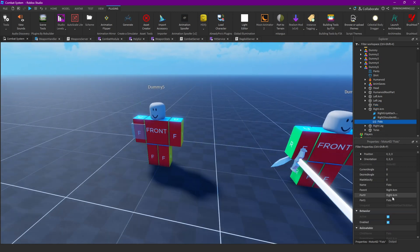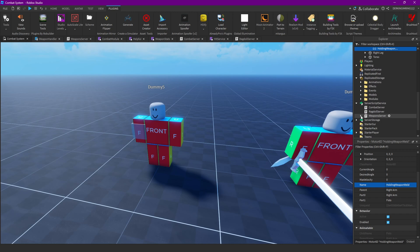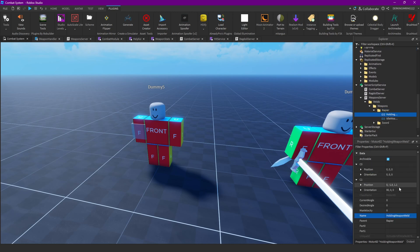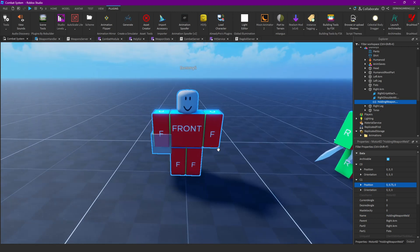This is our holding weapon weld, just like in here — holding weapon weld. And I want to position this a bit more down. Boom, okay, yeah that's pretty nice.